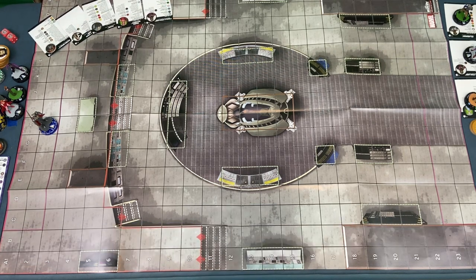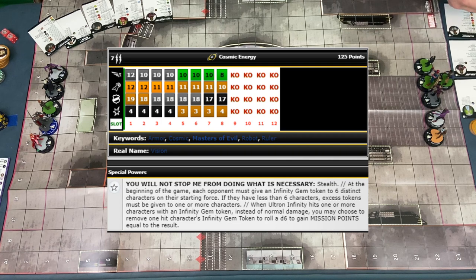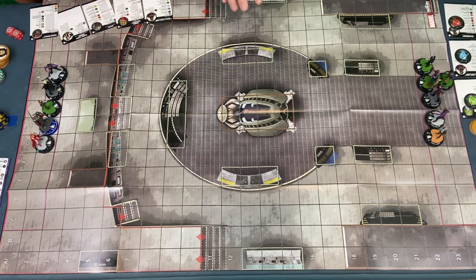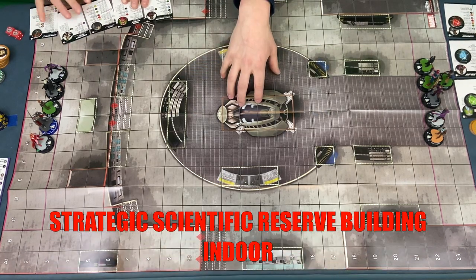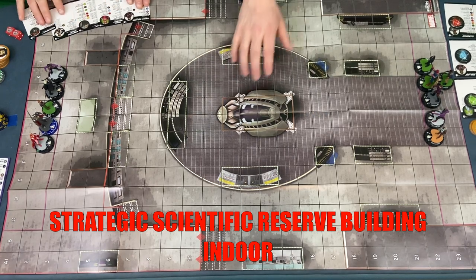I like my chances. Let's go ahead and get it set up. Everyone on Calder's team gets an Infinity marker. If I hit, it's got to be at least 5 turns, 5 attacks, because it's once per attack, even though he's got an Energy Explosion — hits one or more characters. Instead of normal damage, you may choose to remove one-hit characters. I have one map — I chose the Strategic Scientific Reserve Building, and I get to go first.